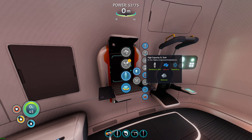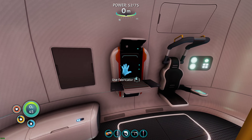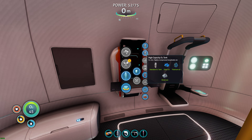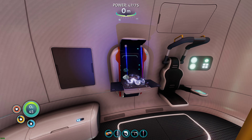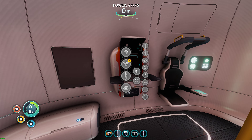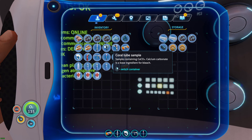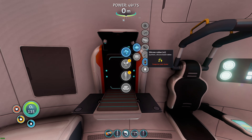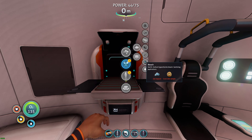I need the two glass. High capacity O2 tank — okay, that's very helpful for us. Let's see, I should be able to make one bottle of bleach.